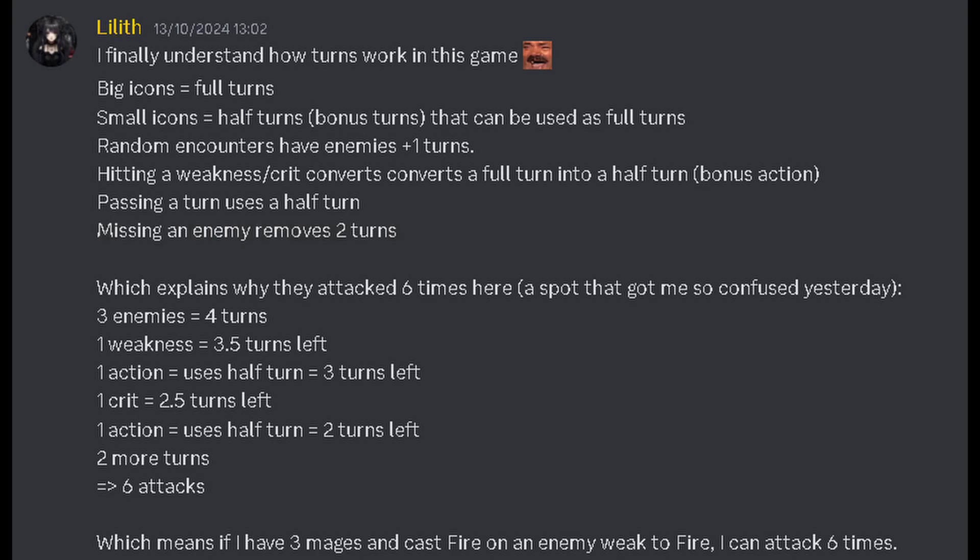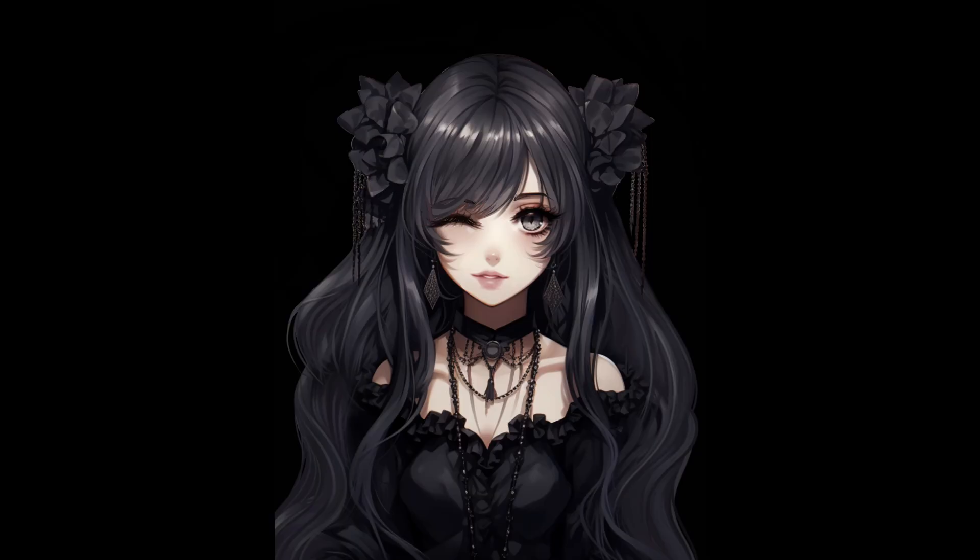Which explains why they attack me 6 times here. So we have 3 enemies equals 4 turns. They hit my weakness, meaning I have 3.5 turns left. 1 action that uses half the turn — which can also use the bonus turn or half turn — equals 3 turns left. 1 crit equals 2.5 turns left. 1 action equals 2 turns left. 2 more turns equals 6 attacks. I hope this helps you understand SMT's press turn system.